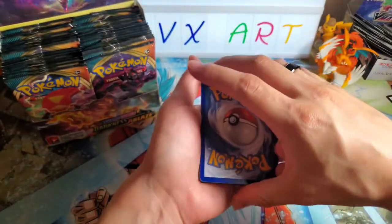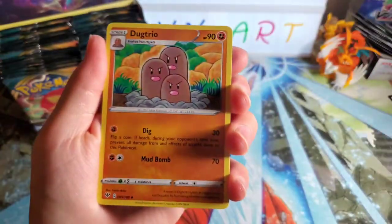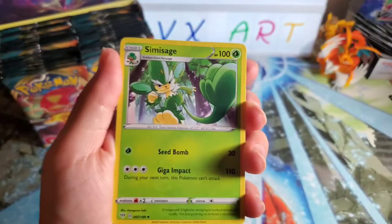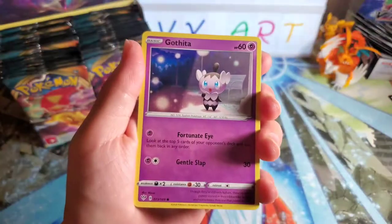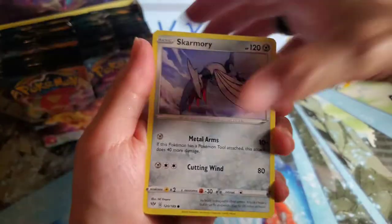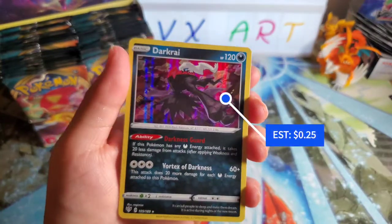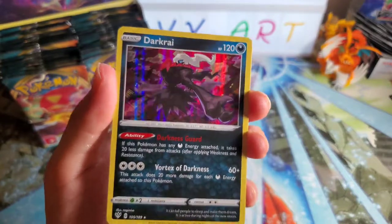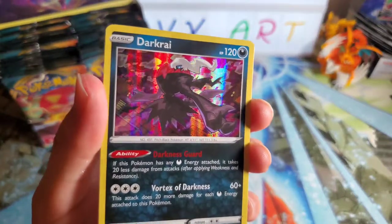I'm going to guess Water or Grass. Steph got it — Water. Dugtrio. Oh, a rare fossil to get those different fossilized dragon things. Cubchoo. And then... wow, this looks like that scene from Harry Potter where Harry leaves his family. Cubchoo again, Pierce. And then — oh, there's a Darkrai in this set? I don't think I've seen anybody pull this. A Darkrai rare holo. I will take it! I didn't know Darkrai was in this set.